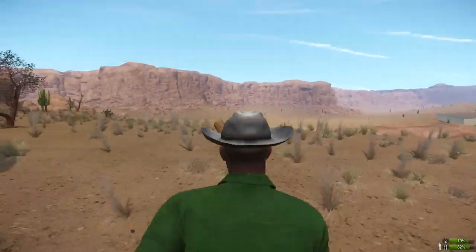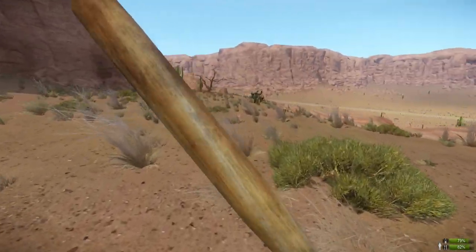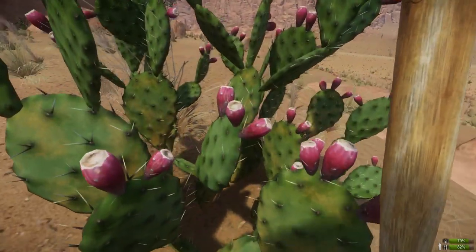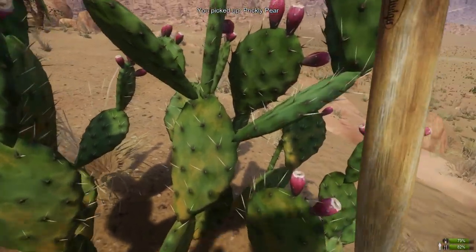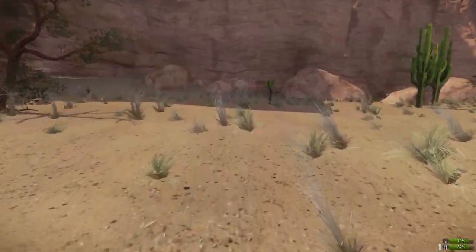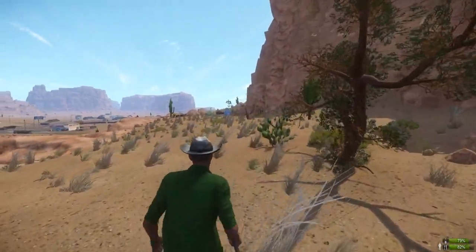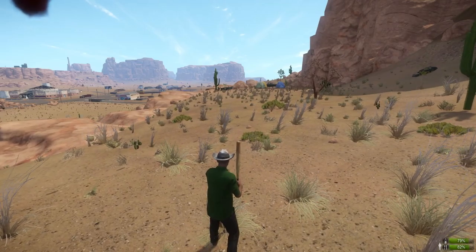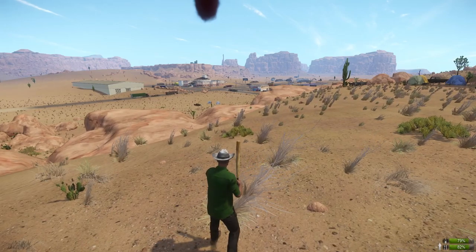As you're exploring the map, just walk around and look for cactuses that have the red prickly pears on them. You won't get a prickly pear on every single one, and sometimes you get rotten prickly pears, so you'll have to run through a few of them. But those are your main survival items to focus on while walking around, especially when it comes to food and water.